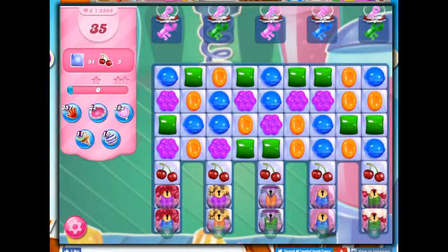Hi friends, this is Susie, your Candy Crush Guru, here to help you solve the puzzle of level 2995, where we have 35 moves to clear out 51 jelly and collect 5 ingredients.